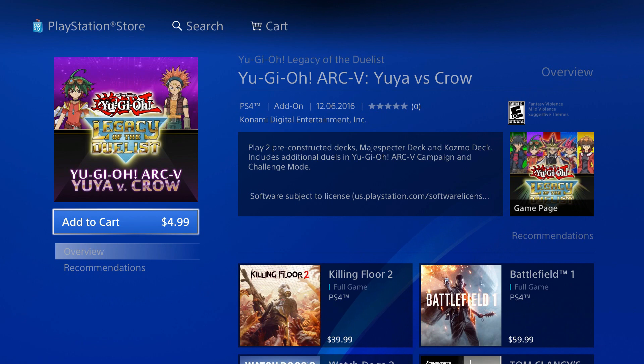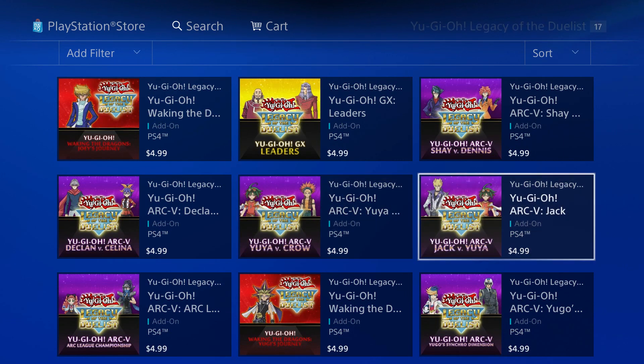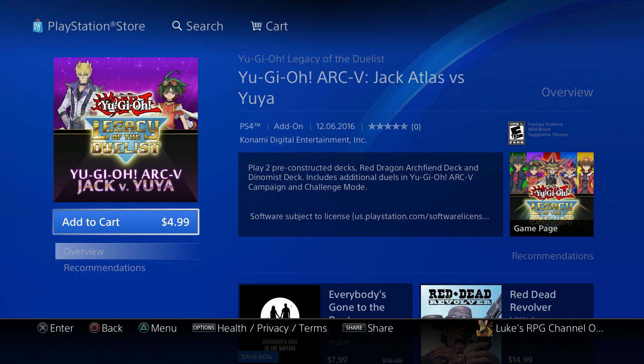This one is Maguspector and Cosmo. DDD, UU vs. Crow. UU vs. Jack. So Red Dragon Archfiend and Dynamis deck.